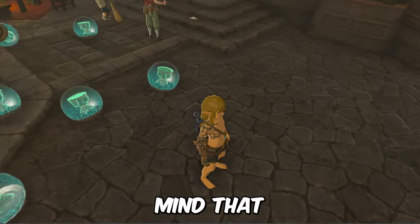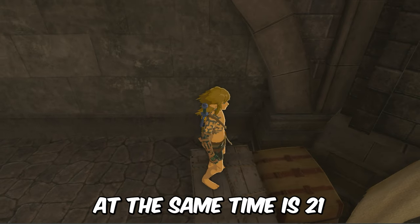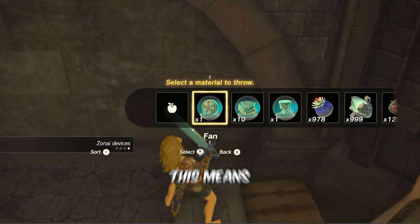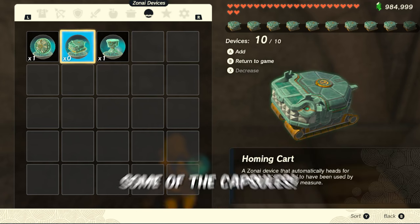But keep in mind that the maximum amount of zonai capsules that can stay on the ground at the same time is 21. Anything beyond that number will disappear. This means you can only do this 3 times before you will have to consume some of the capsules.